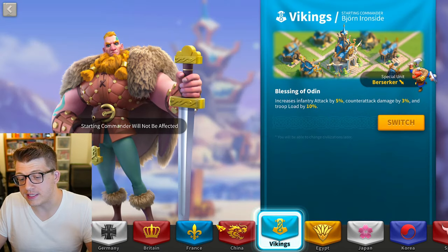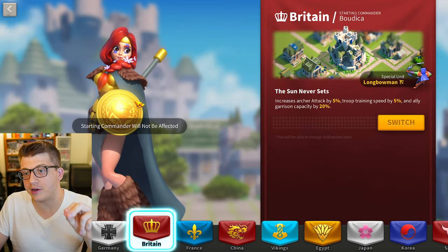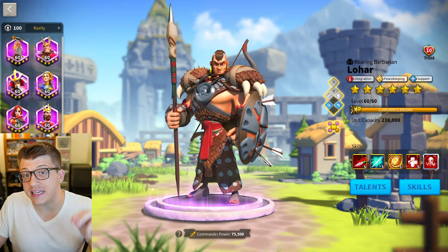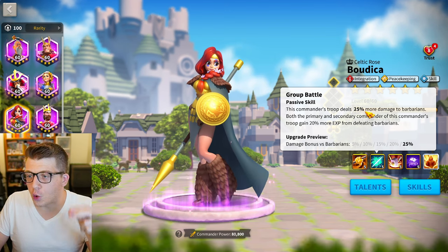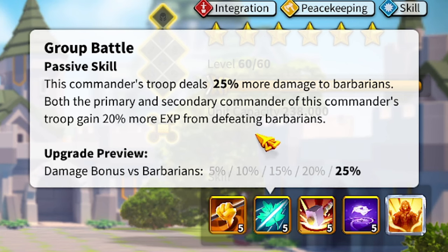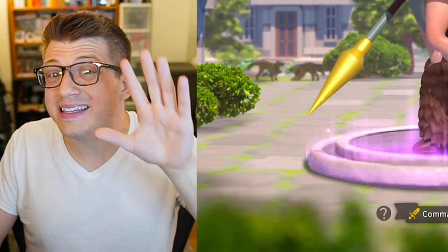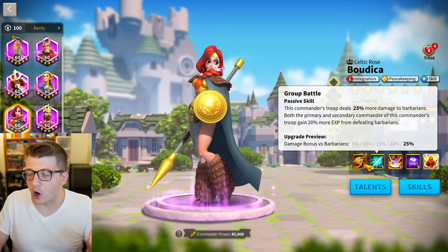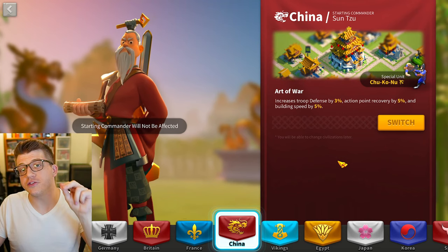Looking at Britain, the starting epic commander is Boudica. Like Lohar, she helps you level up other commanders: she gets 25% more damage to barbarians and 20% bonus experience, so she's not quite as good as Lohar but you can literally start the game with her without waiting for an event. The rest of her skills are much better than Lohar's as well.